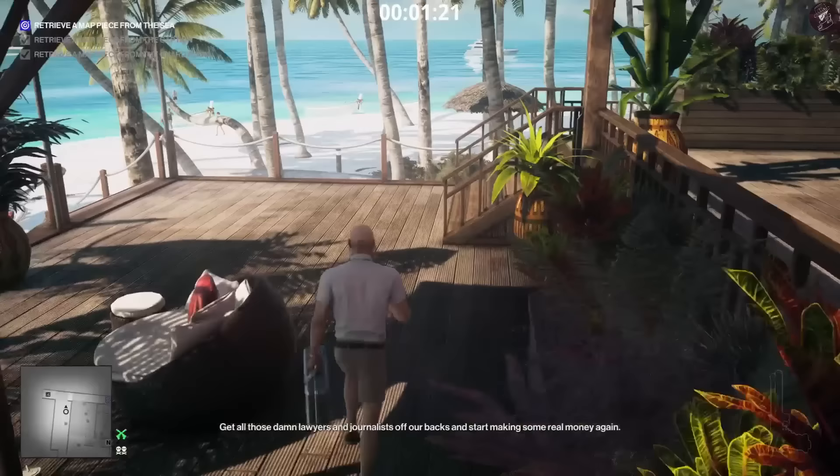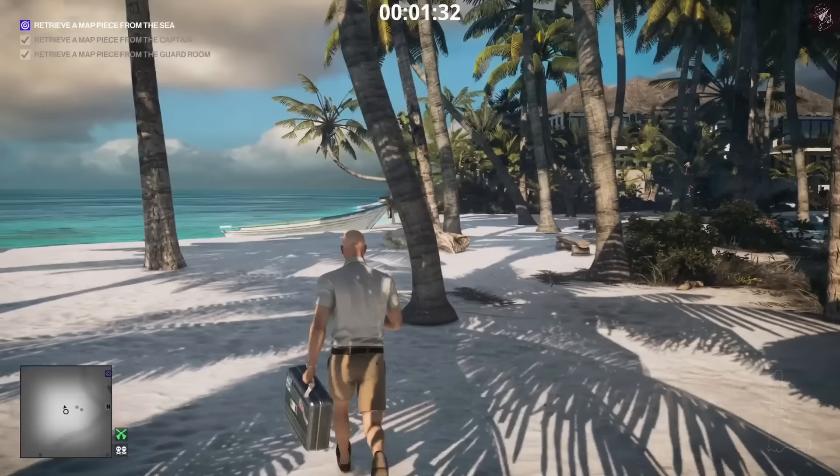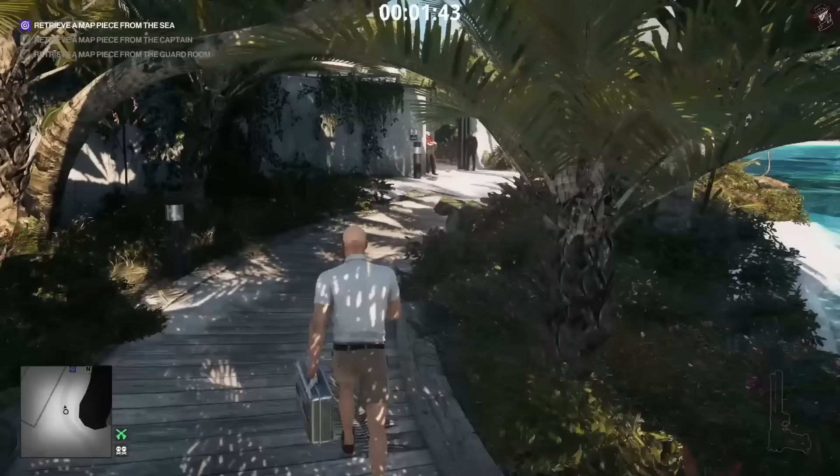A good thing about the tranquilizer is that once they get knocked out they will immediately drop anything they were holding. The final piece is going to be by the sea and that's going to be over by the mansion, so we need to go over there first. I don't actually need the briefcase anymore — I guess I just don't like dropping stuff.